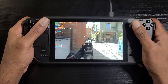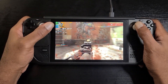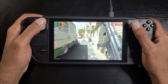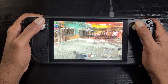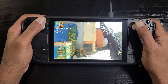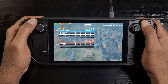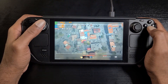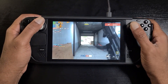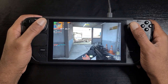Right now I have the internal SSD partitioned right down the middle, so both sides share the 512 gigabytes equally. What I might end up doing is repartitioning to leave just enough room for the SteamOS operating system and give the rest to Windows. If there are games I want to play on SteamOS, I'll just put those games on an SD card and play them that way.